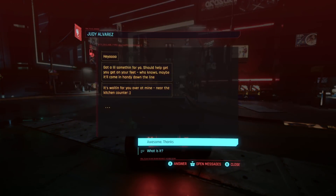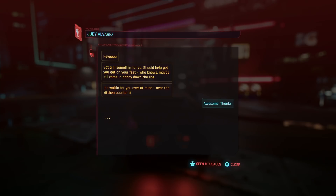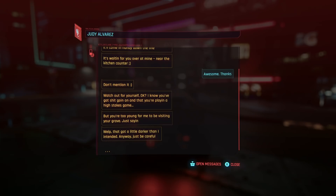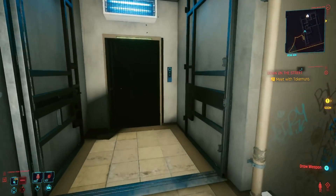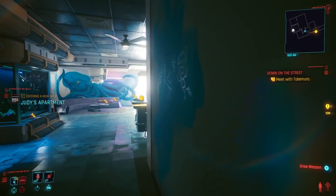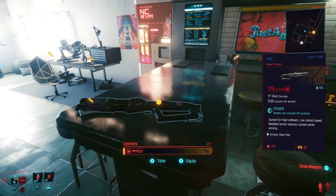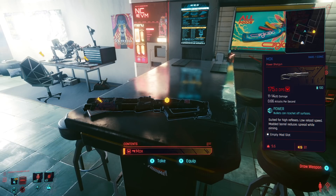There we go — that's the message we were looking for. 'Got a little something for you. Should help get you on your feet. Who knows, maybe it'll come in handy down the line. It's waiting for you over at mine near the kitchen counter.' So now all we got to do is head back to Judy's apartment to get the shotgun. Do keep in mind that you can re-roll the stats on this weapon just like any other weapon in the game, so if you don't like the stats you get, I highly recommend saving the game before you pick this up so you can reload the stats.